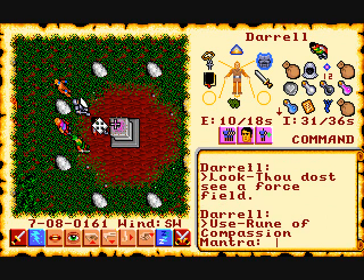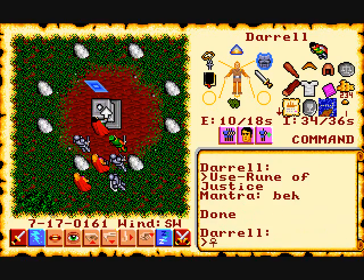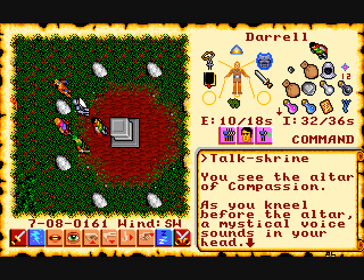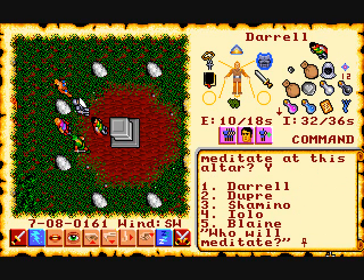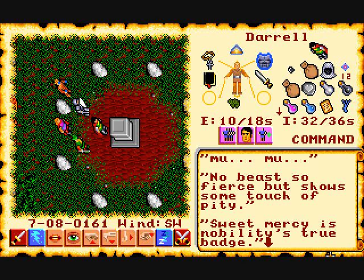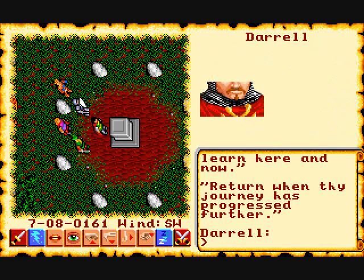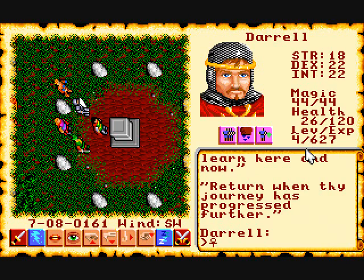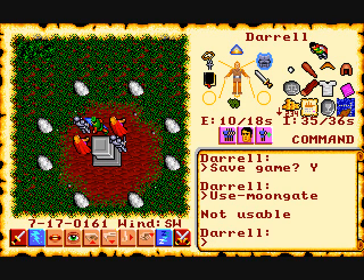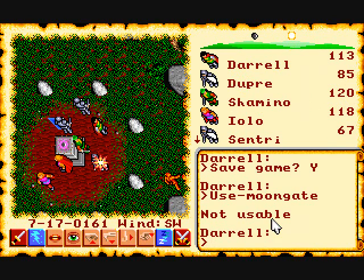Finally, there are the shrines. You have to free them using the right rune and mantra. Once you have enough experience points to advance to the next level, the character simply talks to an altar at one of the shrines and speaks the mantra. Each altar changes which attributes get to increase — the Shrine of Compassion increases dexterity by 3 points, and they all give you 30 extra hit points every time you level up. Shrines typically have moon gates by them too, which teleport you to a different area depending on where the moons are in the game.